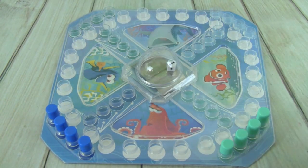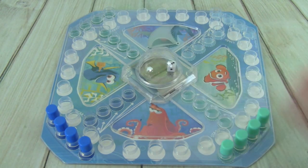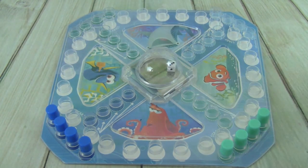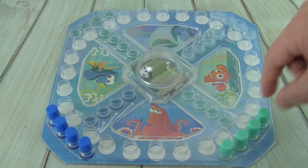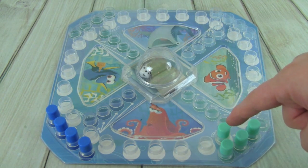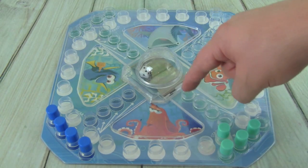Here's the Finding Dory pop-up game board. Look, we have Hank, Nemo, Dory, and Destiny. The way we play is we start out with our four pegs, and then we need to roll a six to be able to move them into their starting space, and once they're there we move them around the game board to try to get them to their finish line.